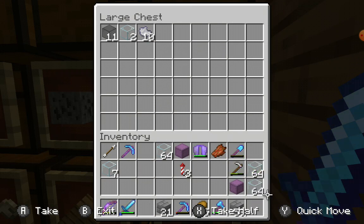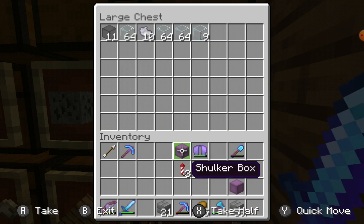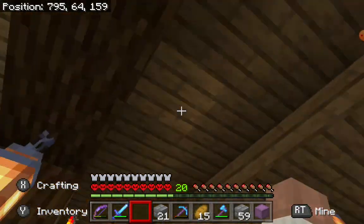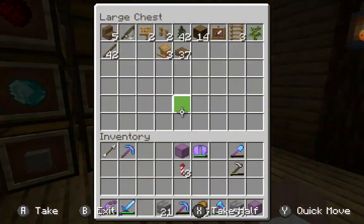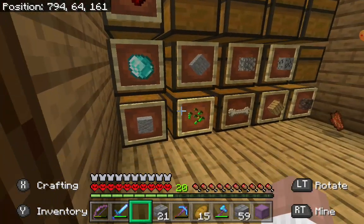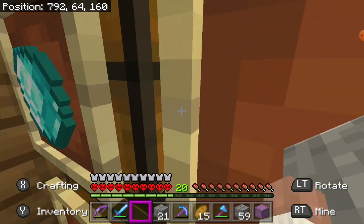Stupid mobs - I think they're tougher than me in full netherite armor, they're just bowling me over. I might have over-prepared on the glass - I got eight stacks of it - but I could do a mix of leaves and torches because I got two stacks of leaves left. I'm gonna use some torches and leaves. In the meantime, I'll light up the ground first and then do the roof.